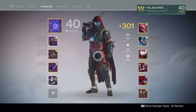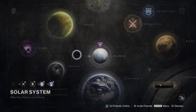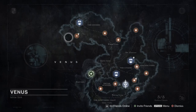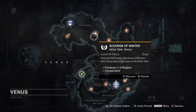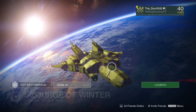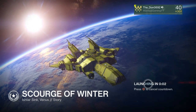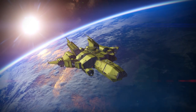So the best place — well, probably not the best, but the easiest place where you can do it repeatedly one after another and just get loads of them — is the Scourge of Winter, where you go and fight ultimate Draxus. We're going to fly in now and I'll pretty much show you guys how to do it. It's really, really simple.